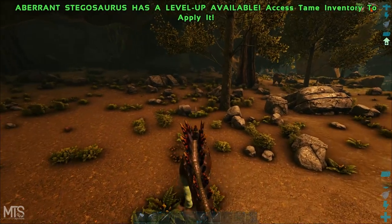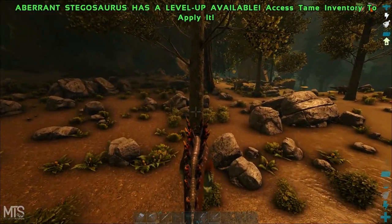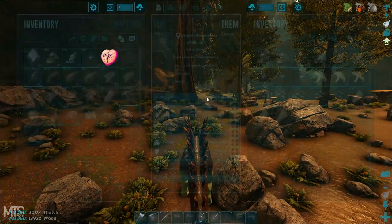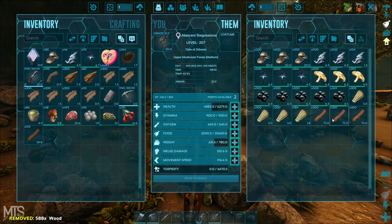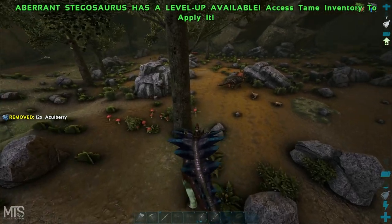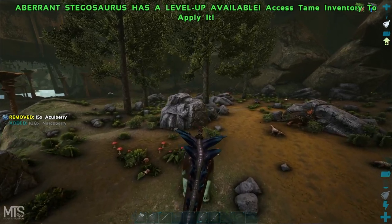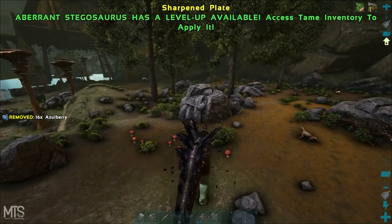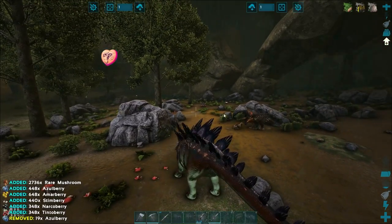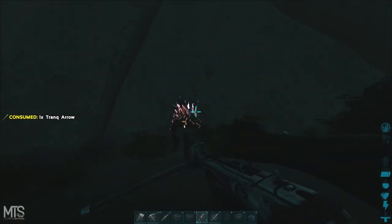Each mode is better at harvesting a specific resource. Hardened plate is really good at harvesting wood — I got 1,300 wood from one swing on a tree. The harvest rates are up right now because of the donation event, and I'm on MTS servers which are five times. Heavy mode is really good for thatch — you get a ton of thatch using heavy mode. Sharpened mode is used for berries.